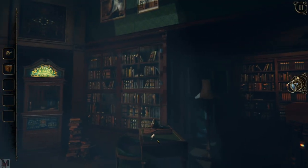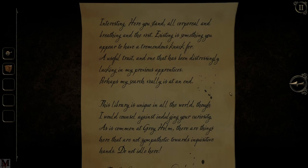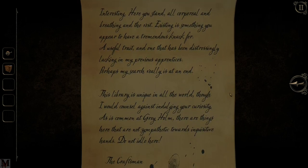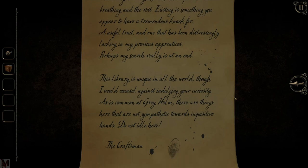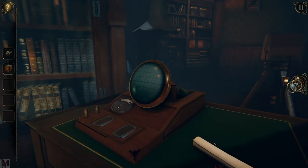We've got something on the desk here. It reads: 'You stand, corporeal and breathing, and the rest — existing is something you appear to have a tremendous knack for. A useful trait, and one that has been distressingly lacking in my previous apprentices. Perhaps my search really is at an end. This library is unique in all the world, though I would counsel against indulging your curiosity. There are things here that are not sympathetic towards inquisitive hands. Do not idle here. — The Craftsman.' And this time he didn't underline his name.